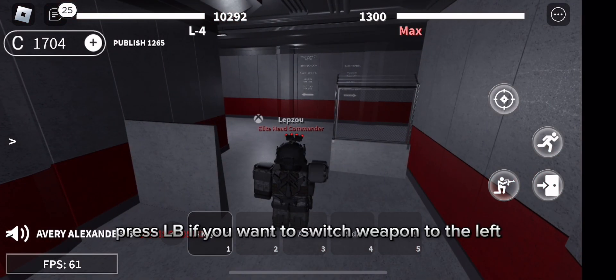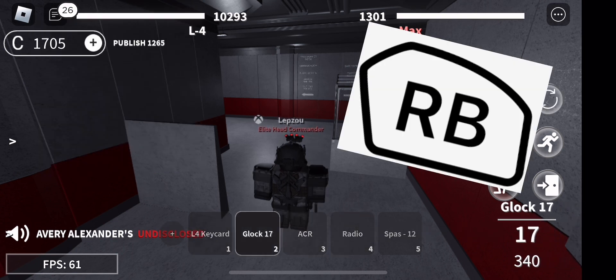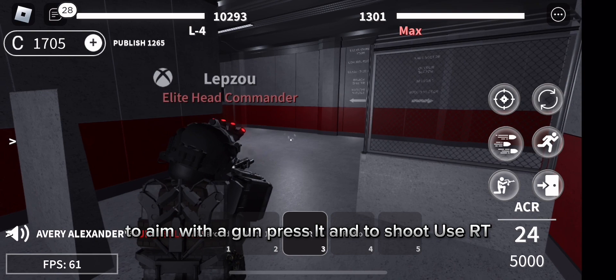Press LB if you want to switch weapon to the left, and if you want to switch weapon to the right, press RB. To aim with a gun, press LT. And to shoot, use RT.